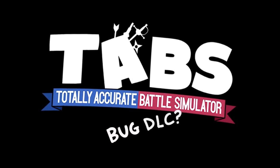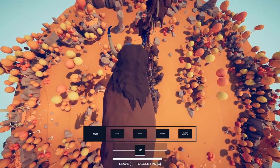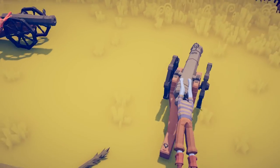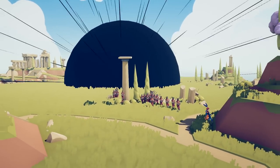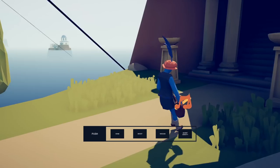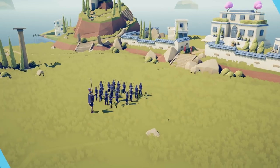Official Tabs DLC. Landfall Studios is proud to announce the Bug DLC for Totally Accurate Battle Simulator. This DLC is available right now and all profits go to the charity Doctors Without Borders. There are some crazy things within this DLC including officially sanctioned god powers. You don't want to miss this video. Let's get to work.